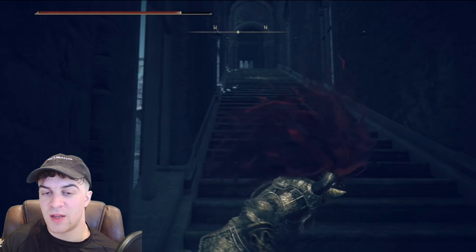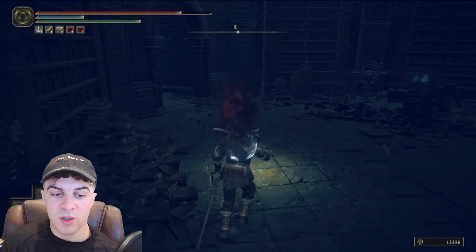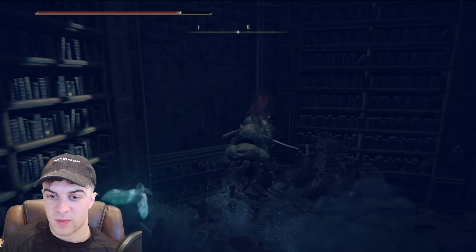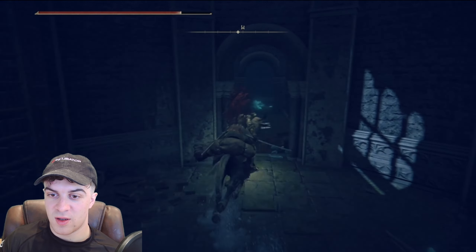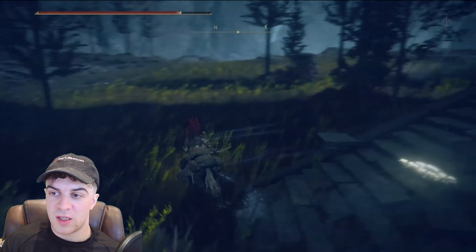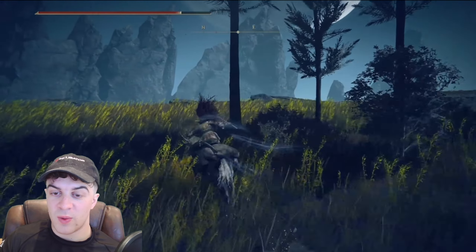This bit up here is just the lift — there's nothing up there. So what you want to do from here is go back down the stairs to just back outside around here. This should have unlocked the wind thing here, so we can go ahead and use it now.